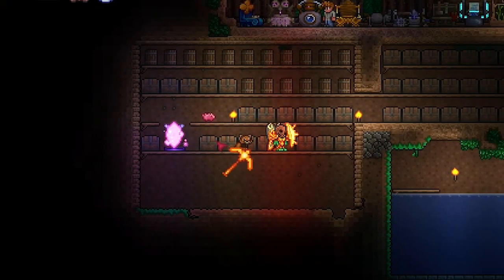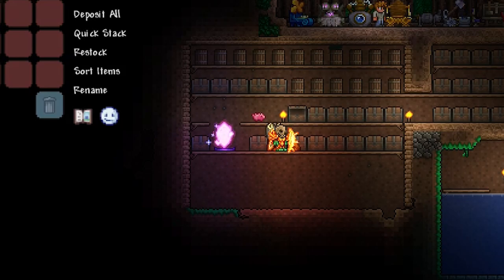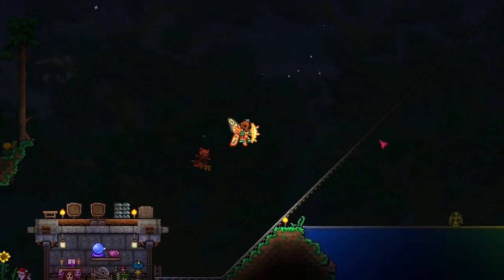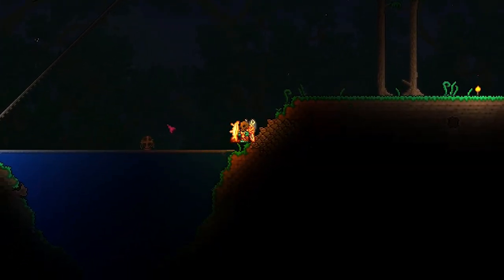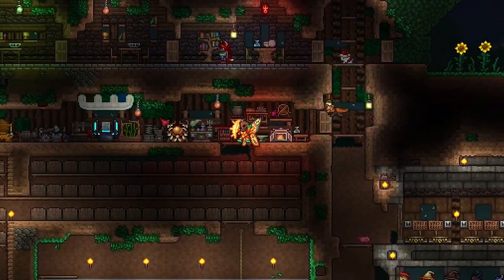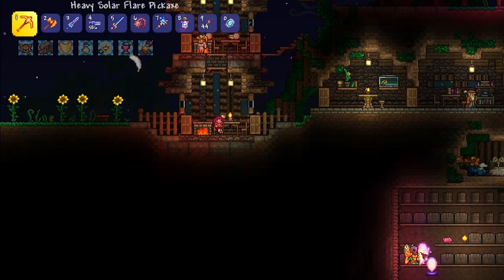So how this works is you place down your void vault in your world — like in your chest room — and then when your inventory is full, the items you pick up will automatically transfer into the void vault. Notice how when I pick up an item it appears purple — that means it's gone into the void vault.